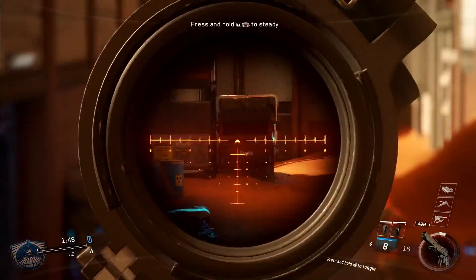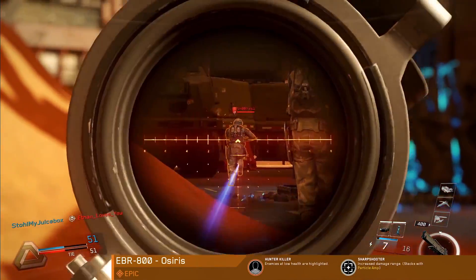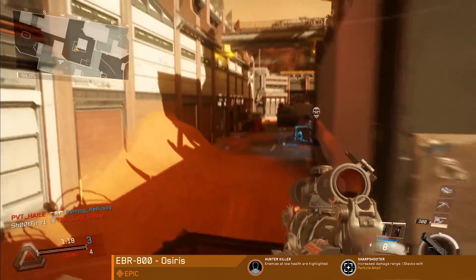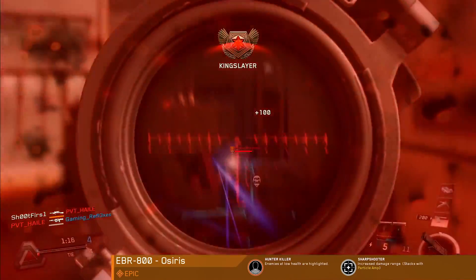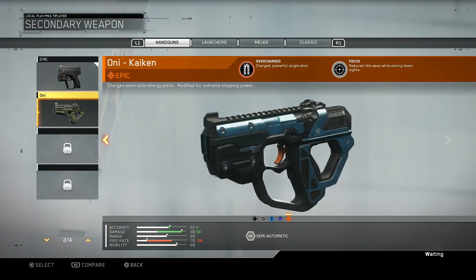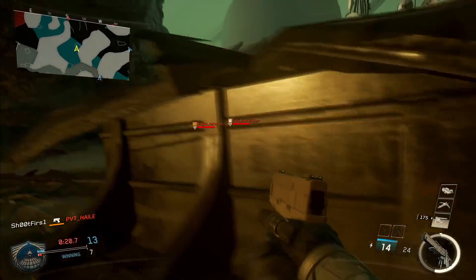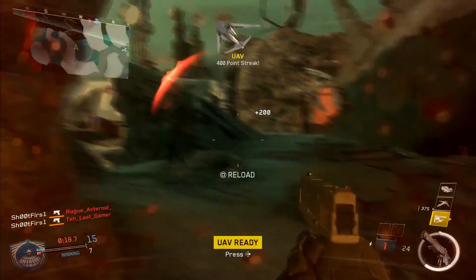And finally, the Osiris — the epic version of the EBR 800 — comes loaded with Hunter Killer, where low health enemies become highlighted, plus Sharpshooter, which increases damage at range. This new system extends to secondary weapons as well, leading to hundreds of potential weapons to get your hands on, each with unique functionality in the form of gun perks.